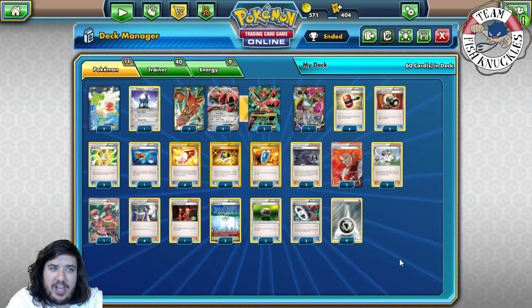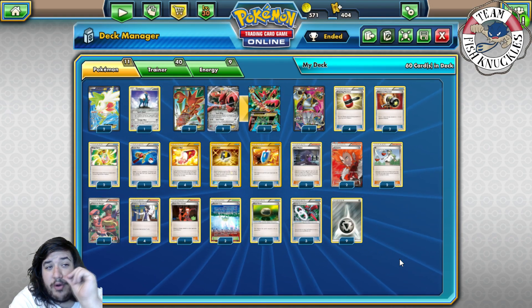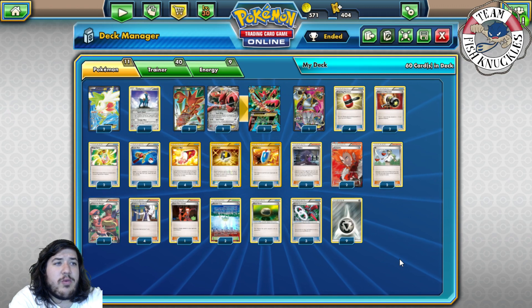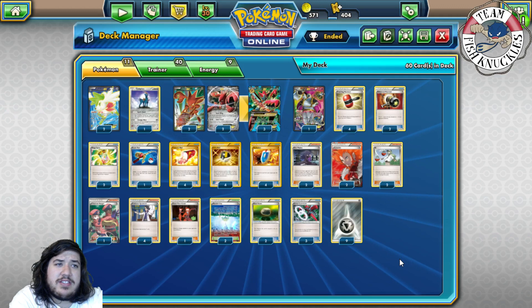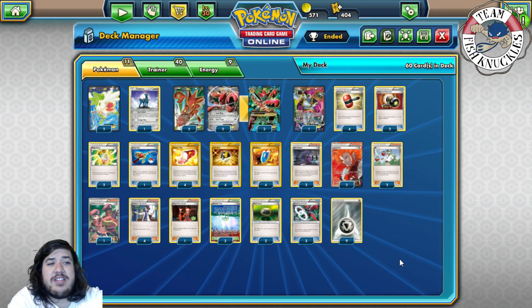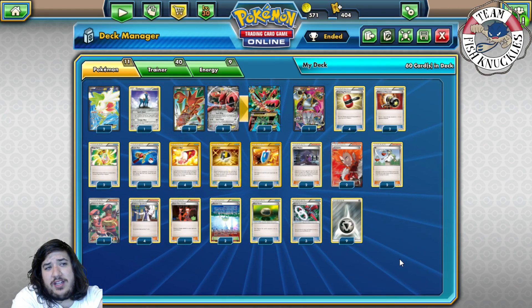Mega Scizor does struggle against Volcanion and somewhat against Greninja, but we do play two Hex Maniacs. This list is actually going to focus on a non-Garbodor version, which I know is very strange. I want to give credit to John Collier, one of my best friends — he's been playing this Mega Scizor deck without Garbodor for a really long time and has done decently well at multiple League Challenge Cups. Instead he plays two Hex Maniac.